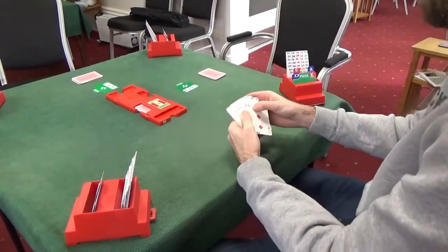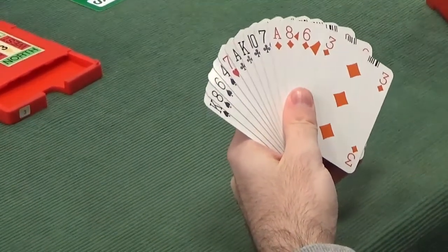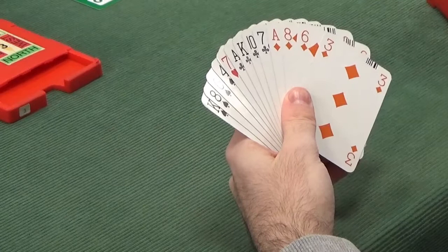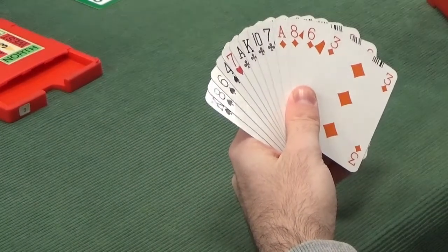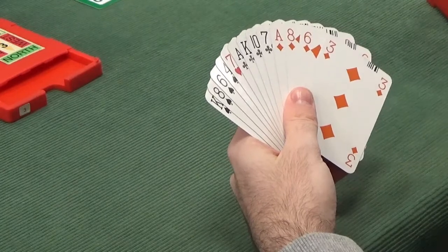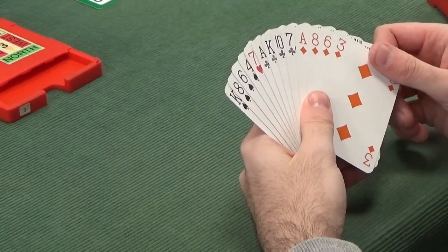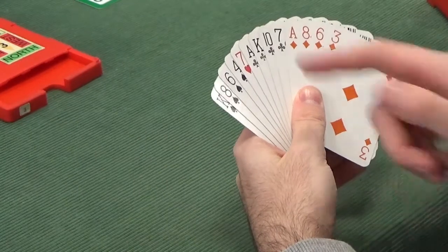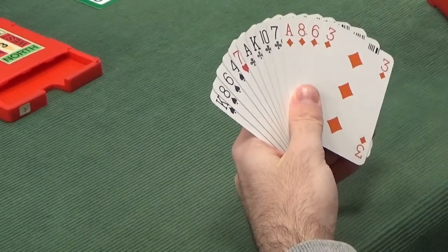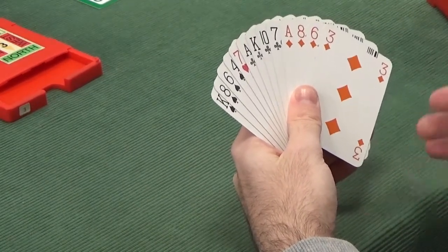North has 14 points — definitely enough to open. Unfortunately North has the dreaded 4-4-4-1 shape. This is a problem because it's not balanced, so you can't open no trumps, but it's also not unbalanced enough — you'd want a five-card suit to bid. The 4-4-4-1 is a nightmare for basically all bidding systems; you have an unbalanced hand due to the singleton but no five-card suit.